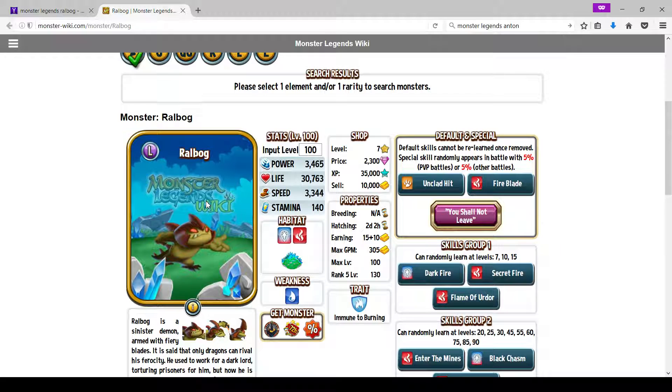His life is 30,763, which is really good — probably one of the higher life totals for fire monsters in the game. His speed is 3,344. He's slightly slower than Varuna, but his speed is enough to do his job. Overall, this guy has pretty solid, well-rounded stats.